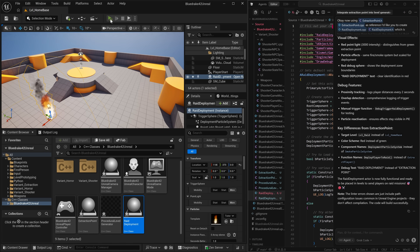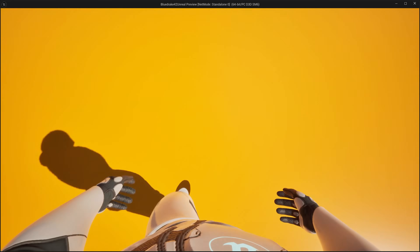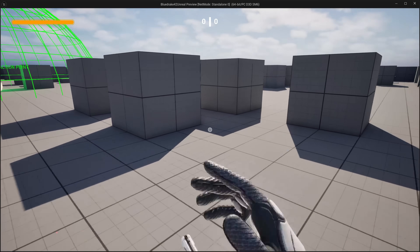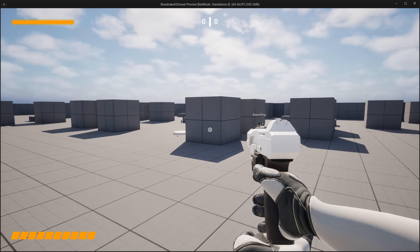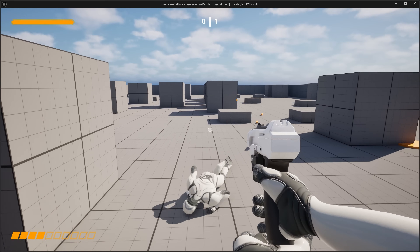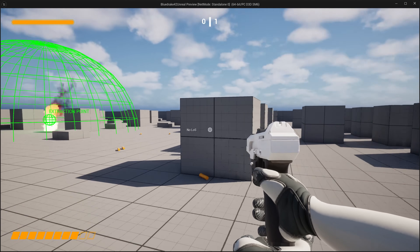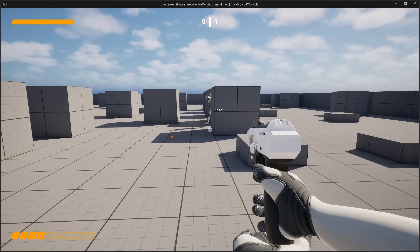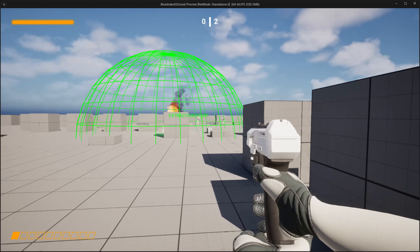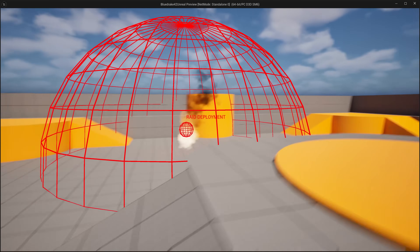Now we are going to give this a little playtest. There is our raid deployment zone, and when we walk into it, it takes us to the extraction raid level. We kill some guys here really quick just to test that out. And then after we are done with our raid, we go to our extraction zone and we are back at home base.